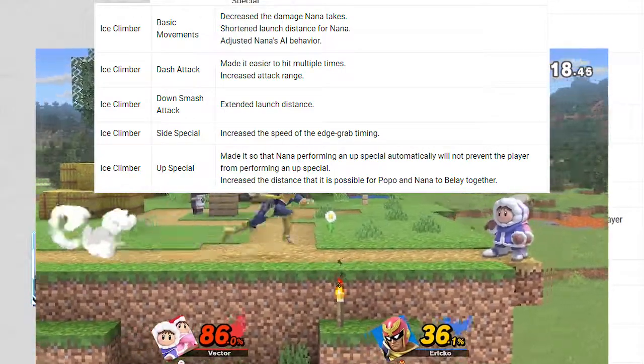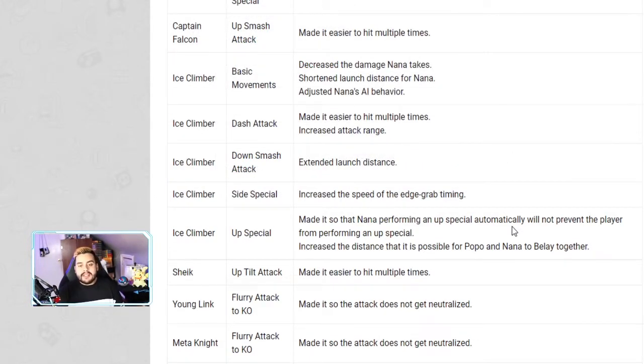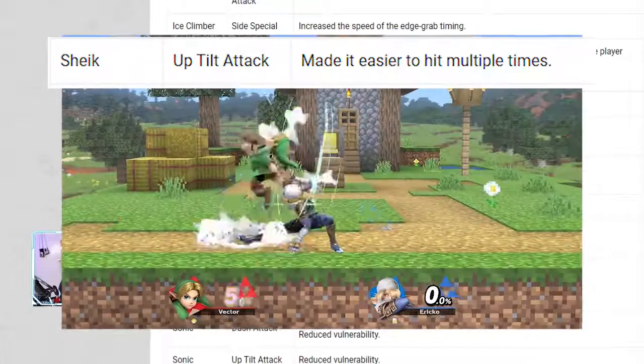Ice Climbers' down smash has extended launch distance. Their side special has increased speed of grabbing and edge-grabbing, so recovering with side B will grab the ledge more easily. Their up special has been adjusted so that Nana performing an up special automatically will not prevent the player from also performing one, and the distance Popo and Nana can stay together is increased. Next, Sheik's up tilt has been made easier to hit multiple times, enabling more combos.